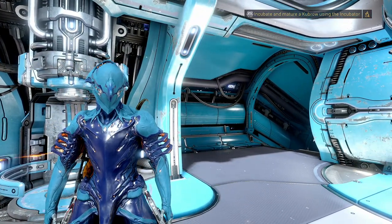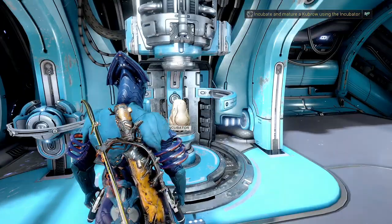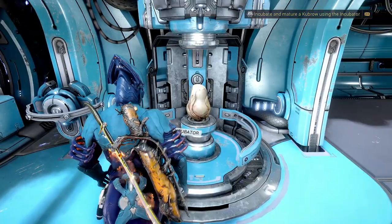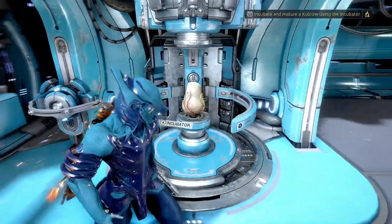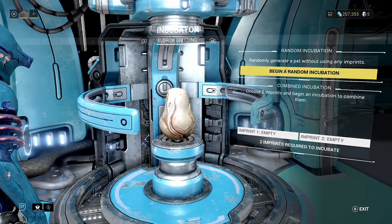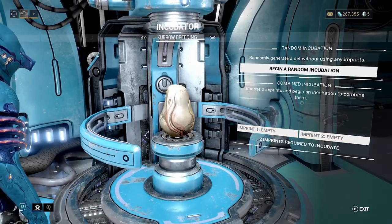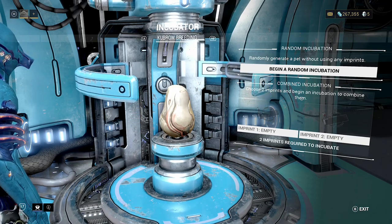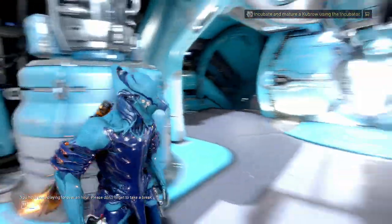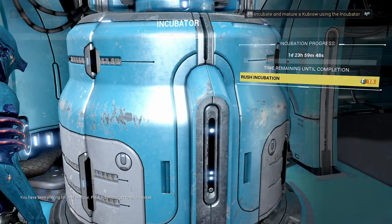One of them is set — that one's the easiest to get. The other five are completely random, so I'd recommend at least 10 eggs. You don't have to do them all now; you could do one and then farm a new egg each time. What we need to do now is use our incubator core and begin the incubation. If you happen to have genetic codes from players, you can customise how it's going to look, but we're going to go with random incubation here — that's where we're going to be early game. Now we just have to wait for it to cook — we've got two days — and then we will have ourselves a Kubrow.